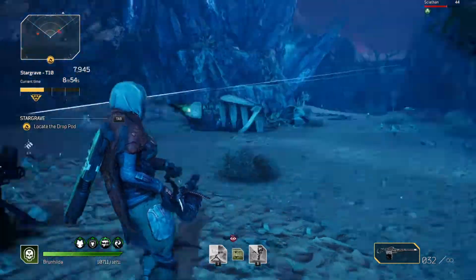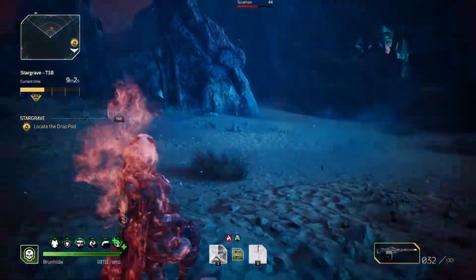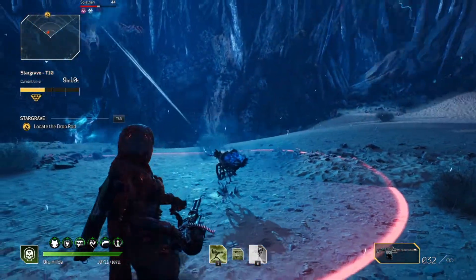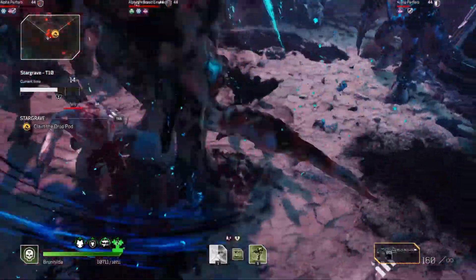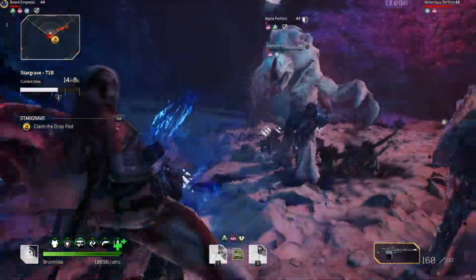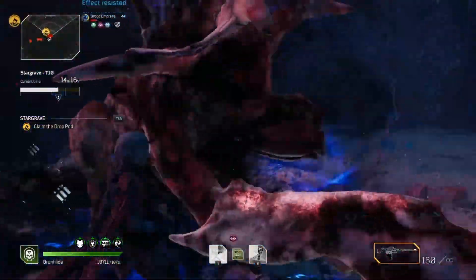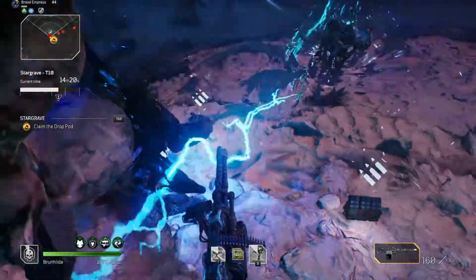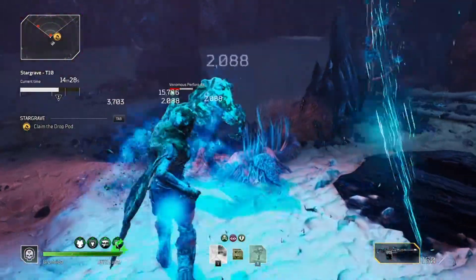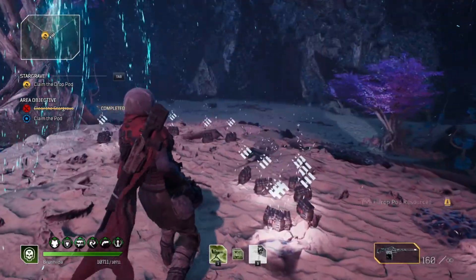I'm going to finish this mission and then show you the mods I'm still looking for to complete this build. This is the final area of the mission: tons of elites, tons of enemies, and I'm just out-tanking everything. My time isn't stellar — I've been going through it as quick as I can, but the build is not designed around solo play. You really need a group that has strong clear speed. You can demolish the defense missions like this final wave here.